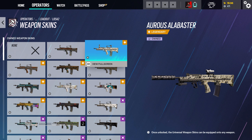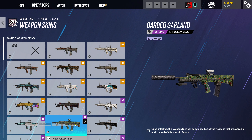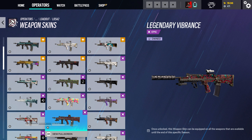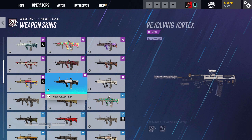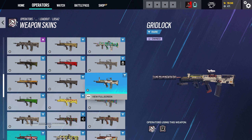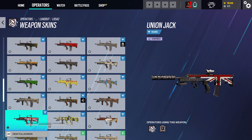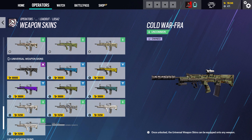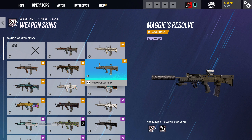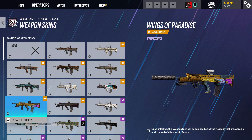So we gotta pick out a new skin for the actual gun. This was a holiday 2022 skin. There's so many. I got the black ice, which a lot of people just go with, but I like some of the different skins, honestly. I got a lot of skins for this gun. There's so many skins I don't have. Let's pick. World-class apparatus doesn't look too bad. Wings of Paradise doesn't look too bad either.